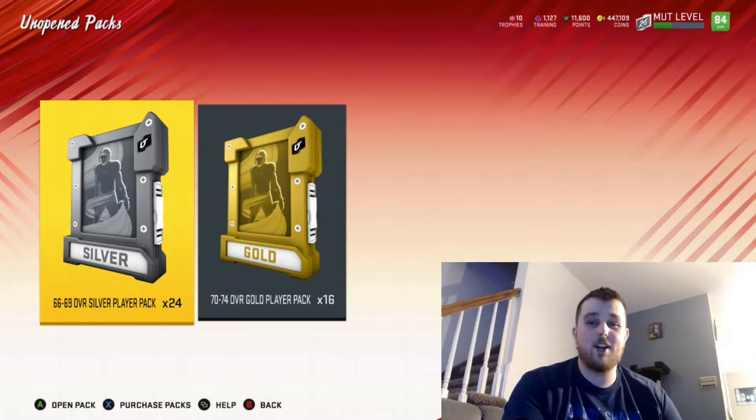I'll start with the 66 to 69 overalls. Any that aren't power-ups, I'm going to exchange up to the next tier. Even with the golds, I'm probably going to exchange some to try to get some of the higher power-ups. I'm really looking for Patrick Mahomes and Tyreek Hill, just because I don't want to spend 150K on two different power-ups. I have the coins, but I'd rather use them for training in a few weeks when it gets cheaper.